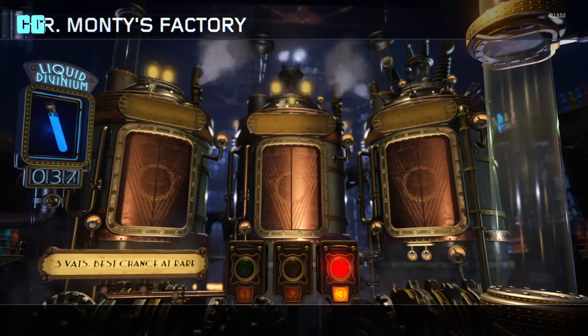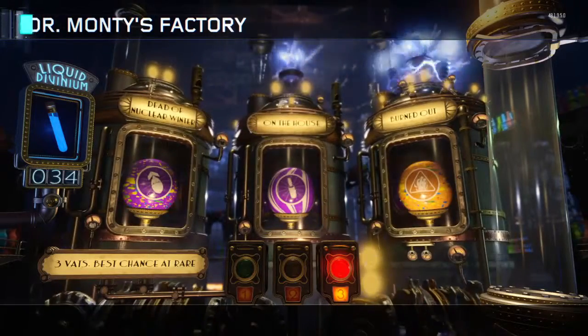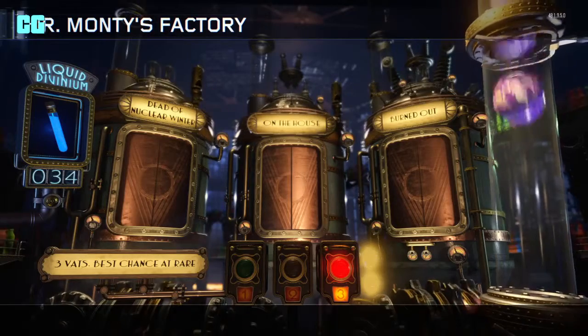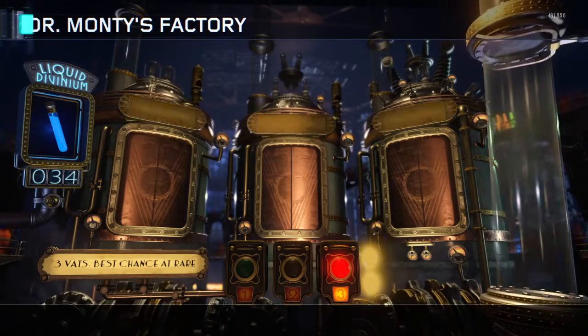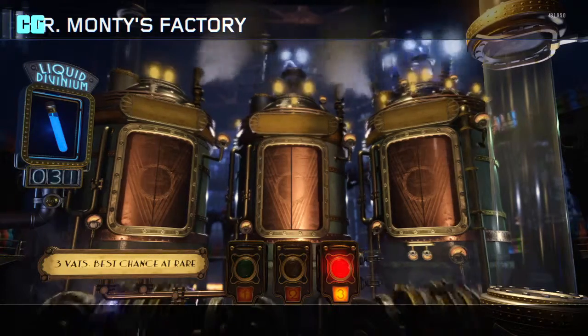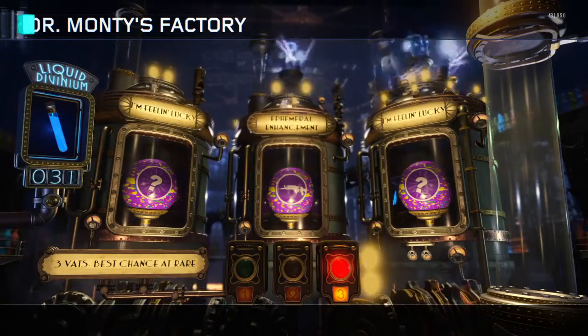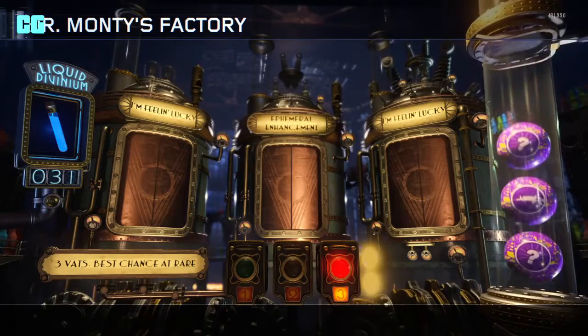Dead of Nuclear Winter, On the House, and Burned Out. I think On the House is a free perk. Perkholic is where you can have all perks on the map, which would be ace. We're gonna get I'm Feeling Lucky, Imperial Enchantment.